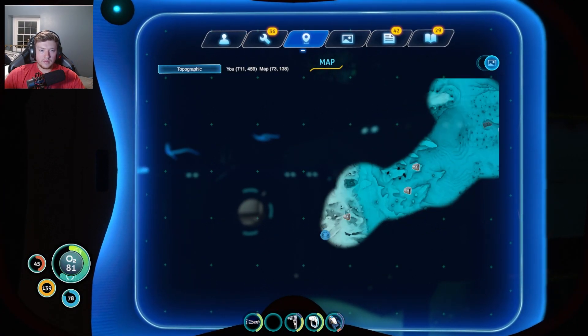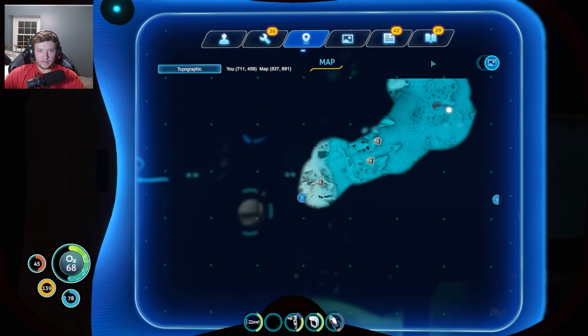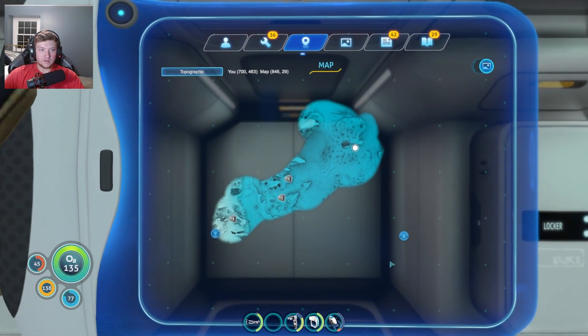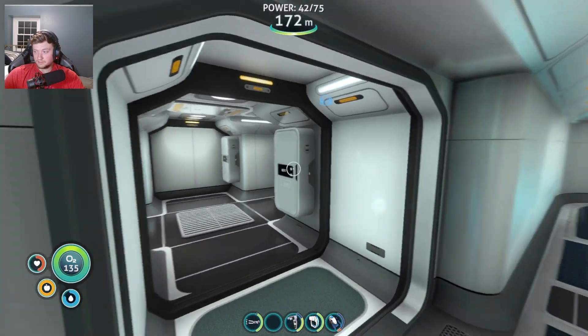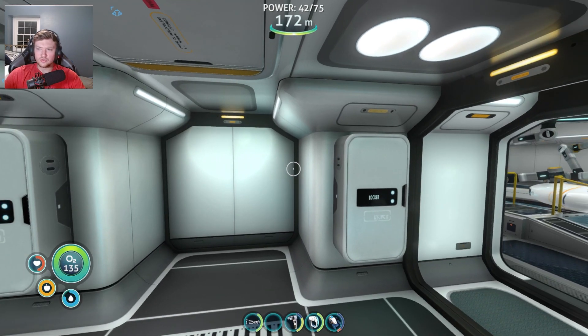Now let's look at our map. I don't know if it tells us on our map — probably doesn't. But there we go, we've been unlocking some more of our map, which is awesome. I can't wait to unlock more of it. I actually really like that map mod — it's kind of cool. I think I'm going to end this video here. It's probably going to be a little bit of a shorter video, but I just wanted to get something out for you guys. In the next video we're probably going to be going down to the jelly shroom caves and probably getting wrecked, so I'm going to look up some armor mods for my submarine. If you guys enjoyed this video, leave a like, subscribe, and I'll see you guys in the next video.